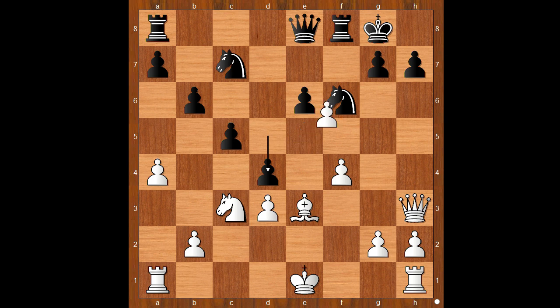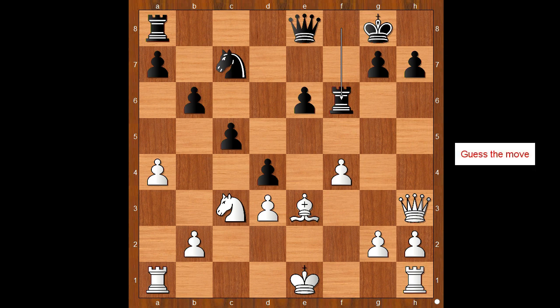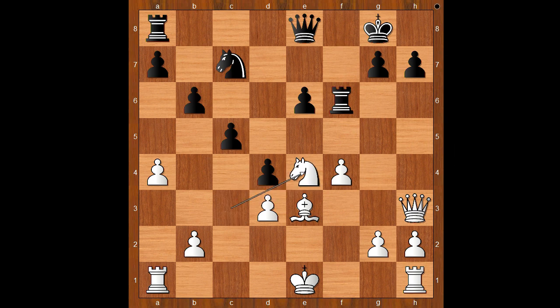Black to move. This is now the most critical moment of the game. How should black continue? Rook takes on f6 was played. Better was d takes on e3. And after f takes on g7, rook takes on f4 — black is in the game. Back to our game. Rook takes on f6 was played. The player with the black pieces missed something in his calculations — he missed this move.